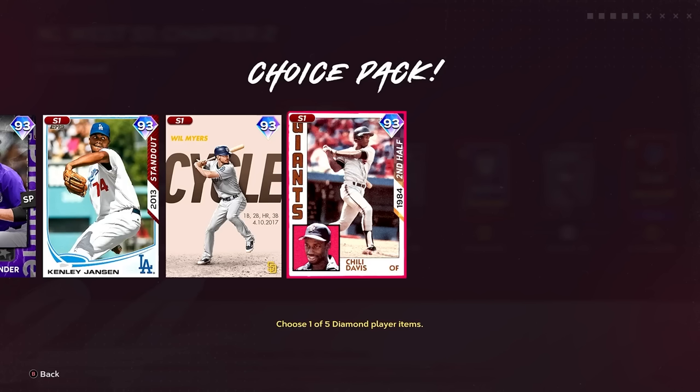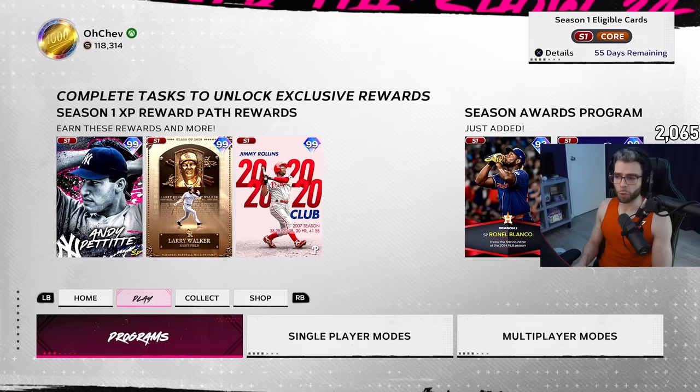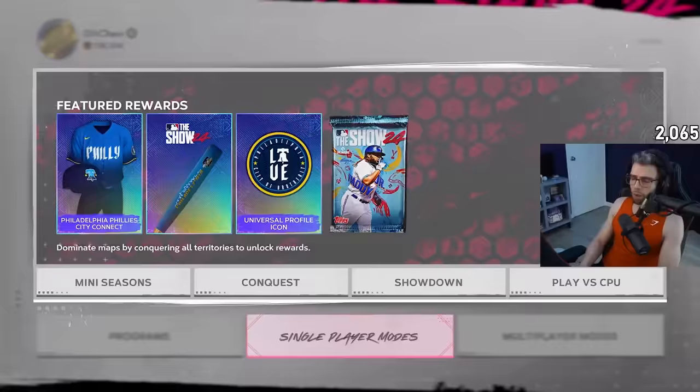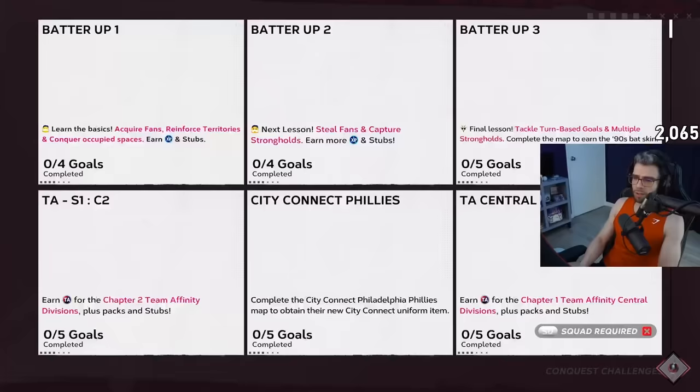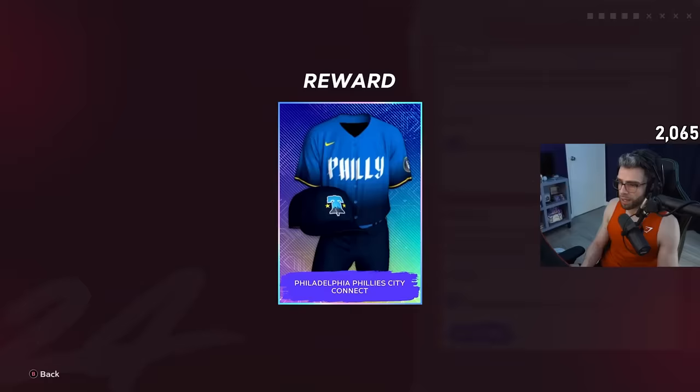Chili Davis won't really work at low overalls, and that's really it — that's all the coverage for today. I'll do a full breakdown of all the TA cards and which ones I think are the best after getting a day with it. There is a new conquest as well, and a city connect conquest — get a pack, the jerseys, and 1776 XP. Nice touch.